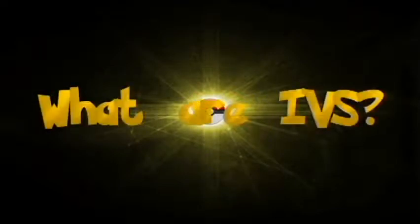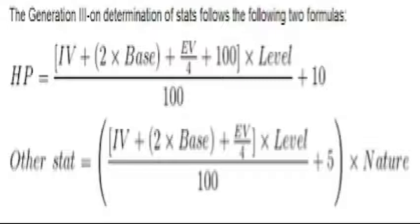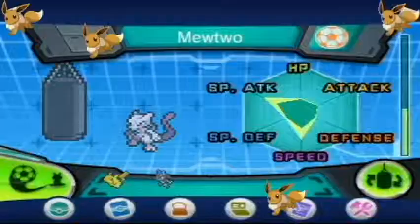Today we are going to be answering the question of what are IVs, or individual values. They are one of the most influential factors to the stats of every single Pokémon. They are what create a final range for what the stats might become at level 50 or 100, depending also on what nature the Pokémon has and how many EVs have been trained into it.